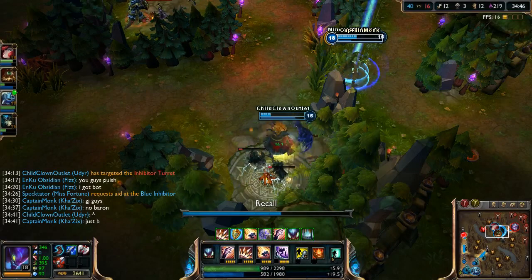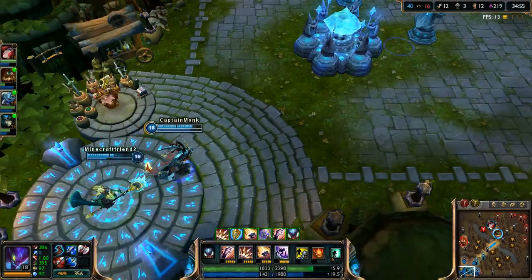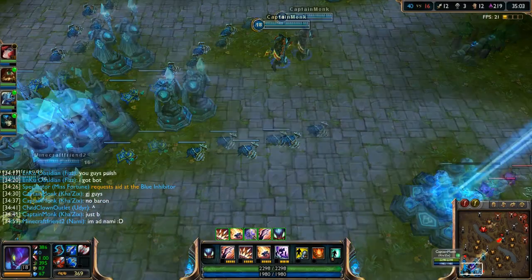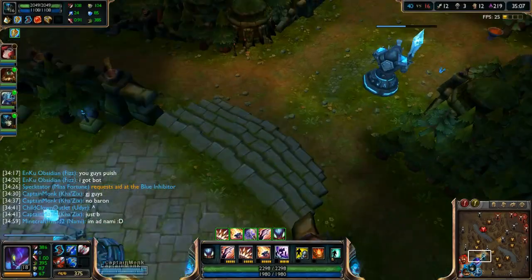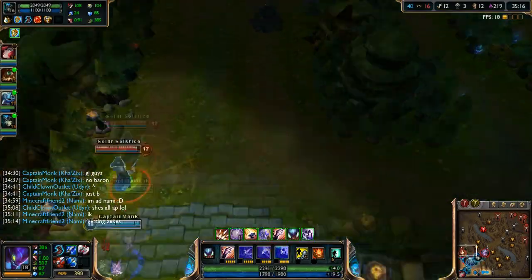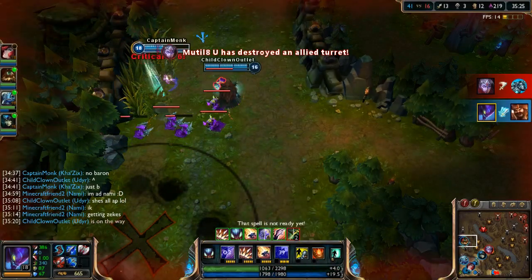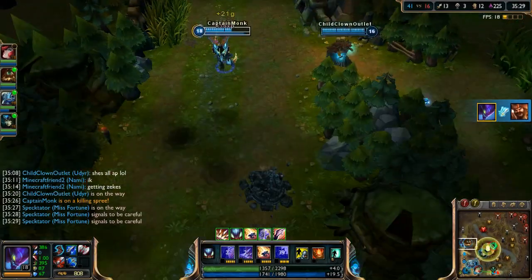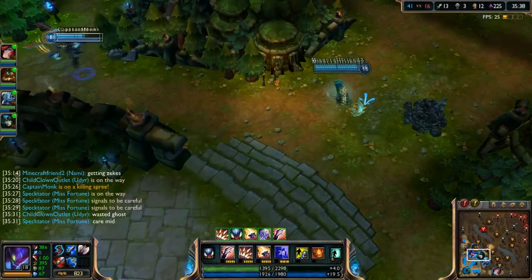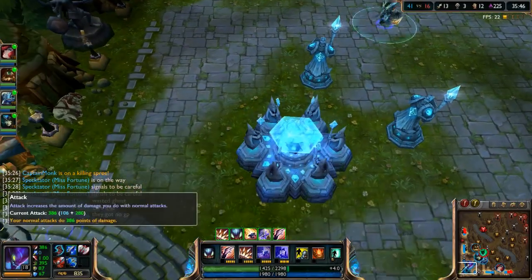Last Whisper on Kha'Zix is really good — the damage is insane. Nami is building Zeke's, makes sense. We spot Gangplank — actually let's chase this. You don't have Remove Scurvy up because the cooldown isn't that short, whereas I can use my ult to re-proc Unseen Threat. We get him! That's exactly the play.